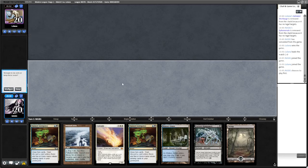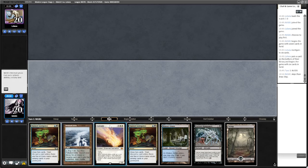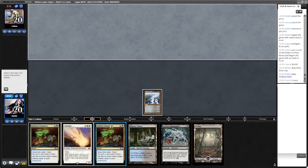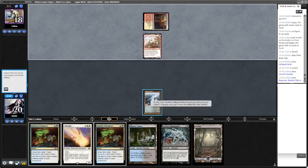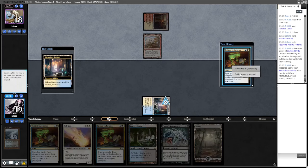We've got half the combo, we can look for the other half. Given that Ragavan was hitting us every turn for about six turns, we put up a good fight — just needed to find the payoff. Sacred Foundry — Ragavan again. We have the ability to Solitude that, we need white mana. Graveyard that one.